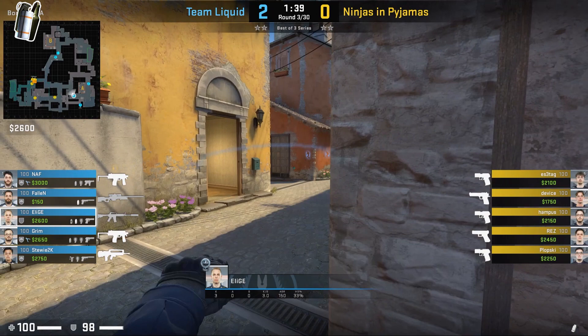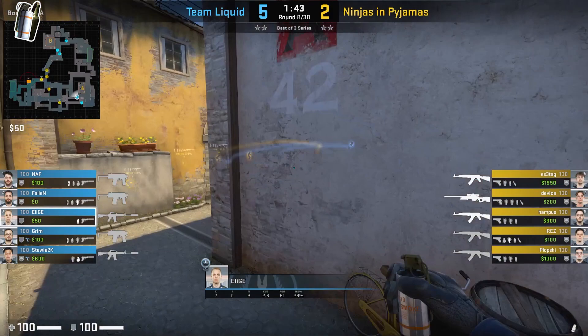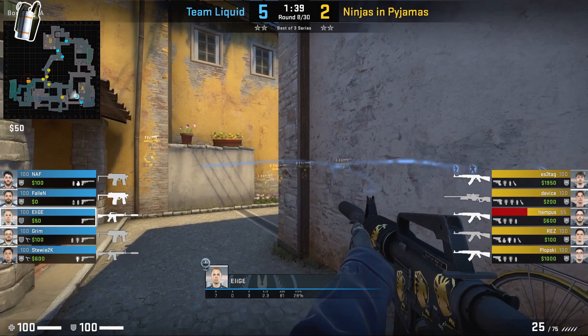Elige will tend to smoke off top mid around the 1:32 mark. However in this round he's going to use it a bit early — we can see NiP are on an eco and Fallen is not in his position towards long. So if the NiP players decided to rush mid with their pistols, Elige would be isolated. To keep top mid for a long period, he's going to smoke it off and play it safe. Once again we see Elige using smoke early, and looking at the minimap, Fallen is over towards the B bombsite, so Elige is in charge of holding top mid and smokes it off to prevent the push.